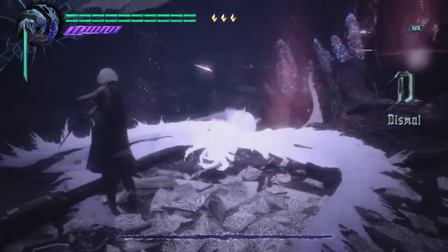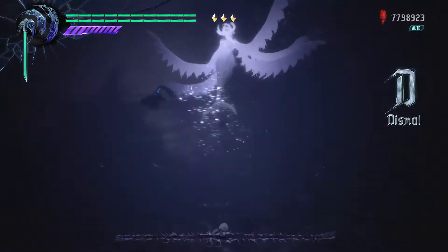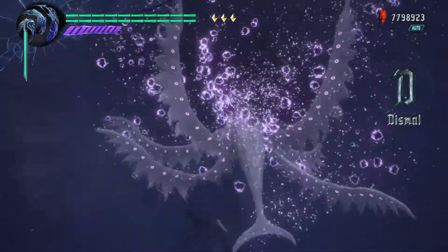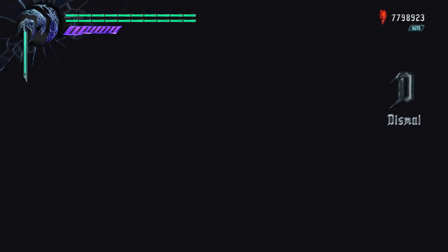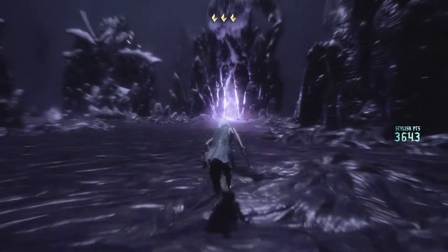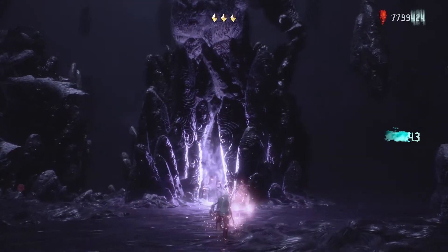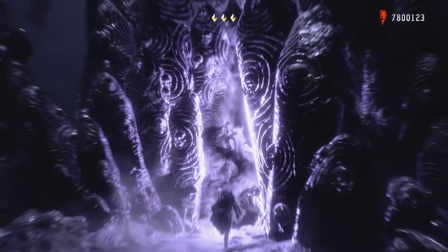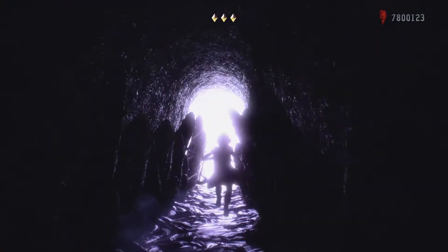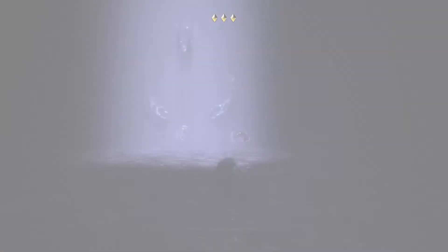Next up is Goliath, and we're going to choose Nightmare here. We want to always have Griffon alive for when Goliath does his charge move and throws himself at you. If you use the Griffon-assisted double jump and keep holding the A button or X, you stay in the air and will always avoid that attack — even if your timing is off, you'll still avoid it as long as you hold the jump button.